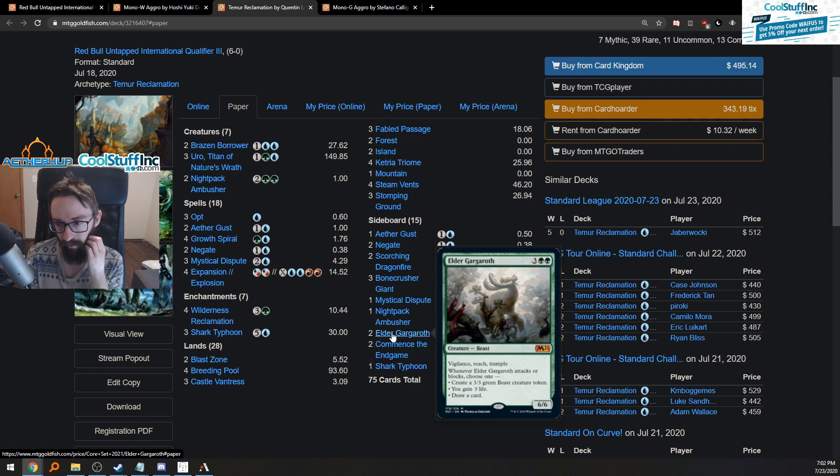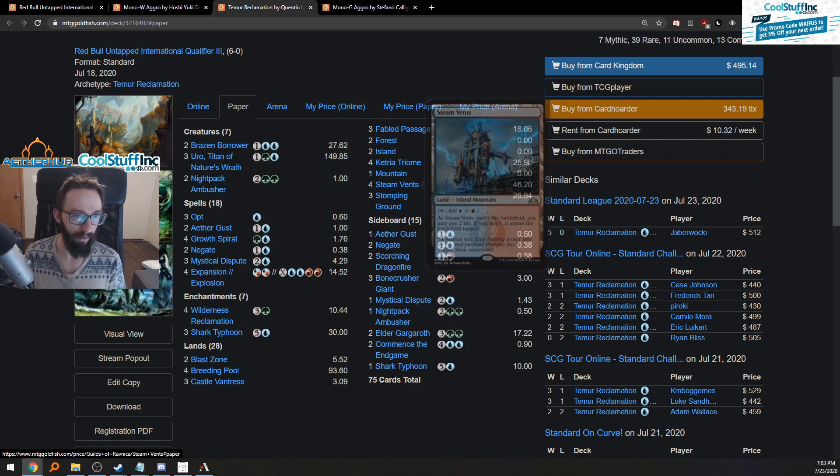Yeah, you just pressure them — that makes sense. I wonder if instead of that type of stuff it's better to play planeswalkers that do similar things, like swarming with tokens potentially. You could also swarm them with Shark Typhoons since they can't blow those up easily. Maybe that's what the Shark Typhoons are for here. They also have two Blast Zones, so mono white suffers a little from that. Anyway, the deck has Uros and Night Packs for threats, Expansion/Explosion for a win con, and Shark Typhoons.